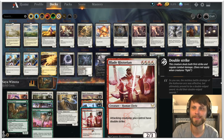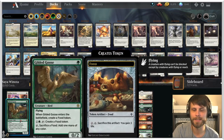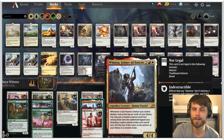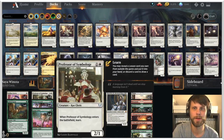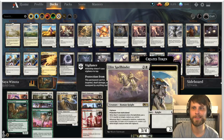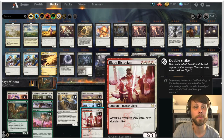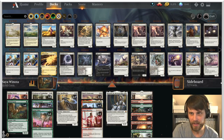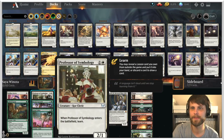Double strike allows for some really incredibly powerful plays and some incredibly easy wins if you just hit it right off the bat. The idea of this deck is simple: protect with Selfless Savior, ramp into Winota, then attack in with things like Gilded Goose, Karyatid, Cobra, and Professor, then hit things like Spellbinder, Basri's Lieutenant, Kenrith, or Blade Historian to finish off the game.